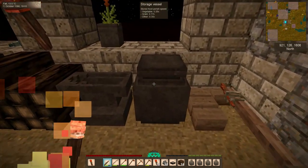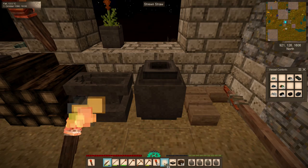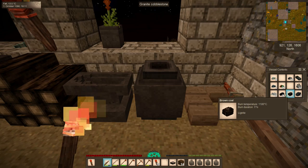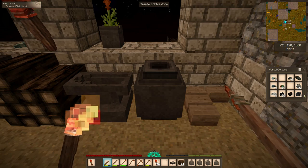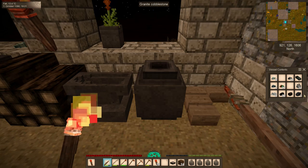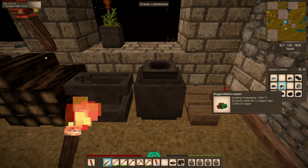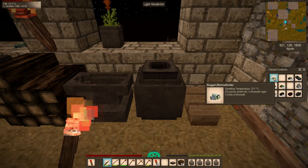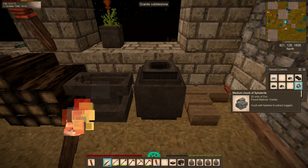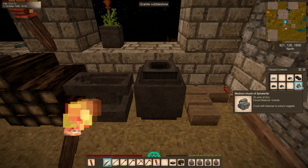We got 22 medium chunks of sphalerite — zinc ore. Zinc by itself isn't used for much, but it is used for making alloys. First, you can make brass, which is used primarily for brass torch holders and lanterns — though I have another preference for lanterns. The other use is to make bismuth bronze. We actually have enough material that we might be able to at least temporarily advance ourselves into the bronze age — making bismuth bronze pickaxes would enable us to mine harder materials like quartz or even iron. But we'll hold off on that for now.